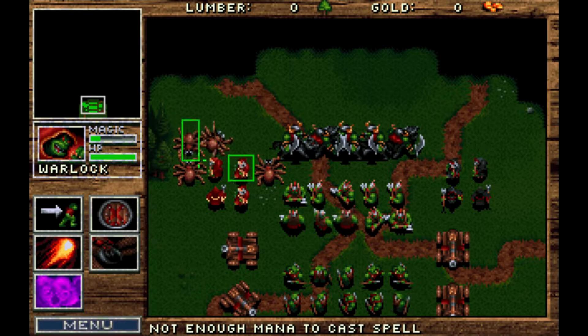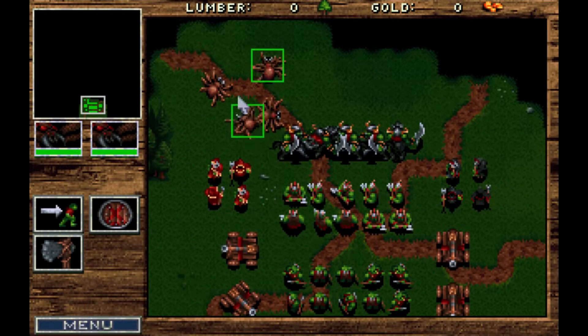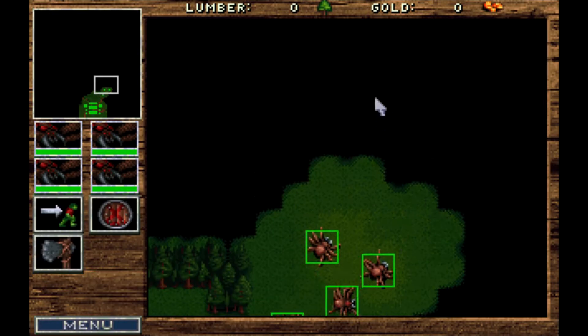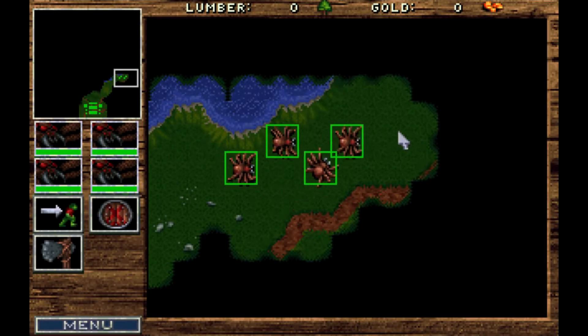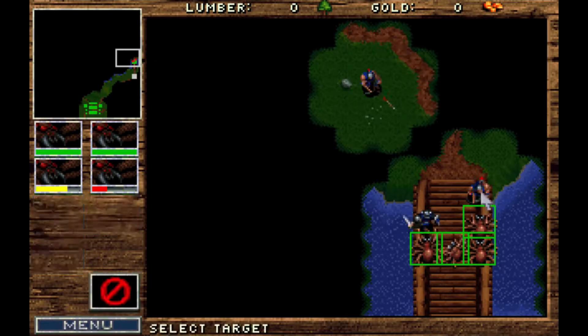We have a base, as you can see. We have a whole bunch of units. So what we are going to do first is we are going to scout ahead with these spiders. This mission is not trivial, but it is not as hard as it sounds, because you can essentially treat this as a mission where you would attack with your usual formation. But this time you have a ton of units, so we are going to scout ahead a little bit.